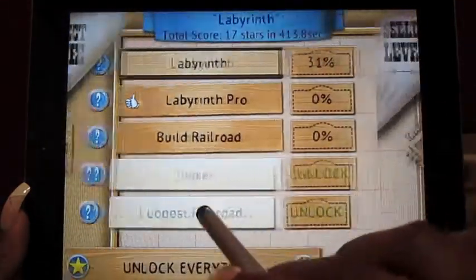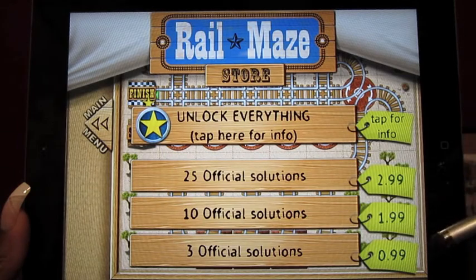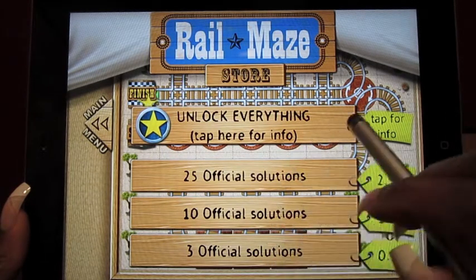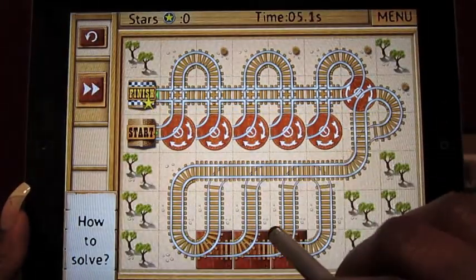One thing some people have complained about is that to get the solutions, you have to pay. You can get a bunch of solutions or unlock everything, but I highly recommend not purchasing solutions — just work on it until you finish.